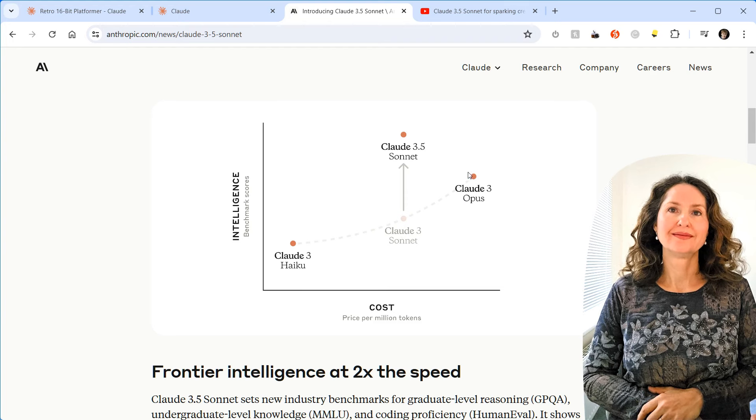Claude 3.5 Sonnet is also killing it when it comes to benchmarks against GPT-4o, Gemini 1.5 Pro, and Llama 400B. Copilot generally uses GPT version 4. To give an example of what you're going to be doing today, here's a video uploaded by Anthropic themselves, showing how you can use Claude to create a game all in one space with their new Artifacts system.